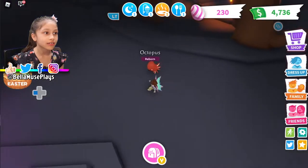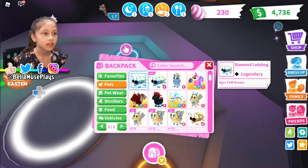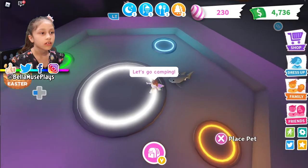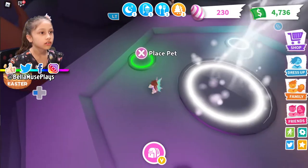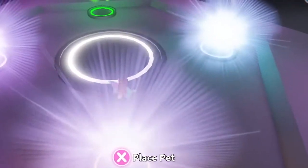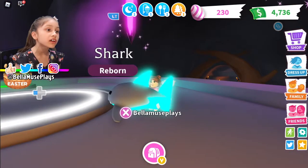Okay, let's do a shark now. I wonder what the shark's going to look like. And one of my sharks is rideable so that means I can ride the neon shark. What is it going to be? I don't like orange. Blue! I knew it was going to be blue!